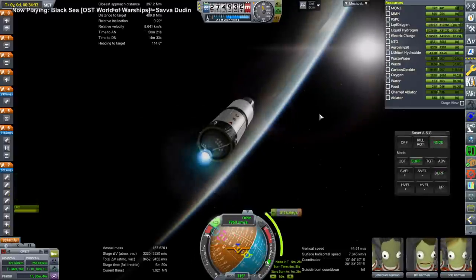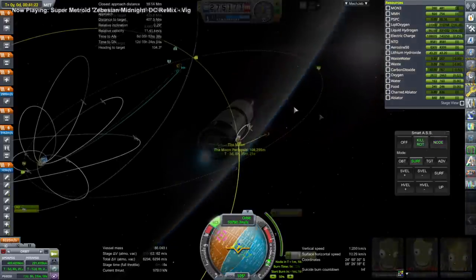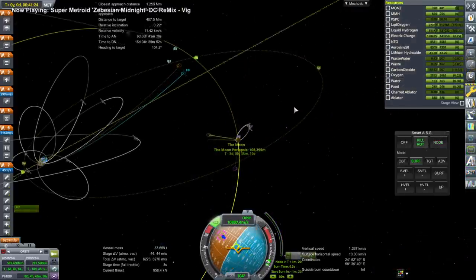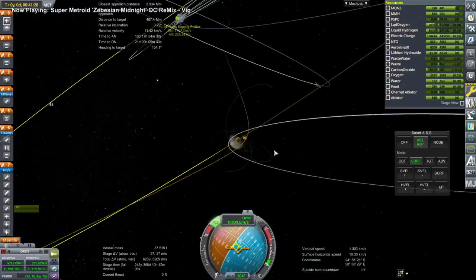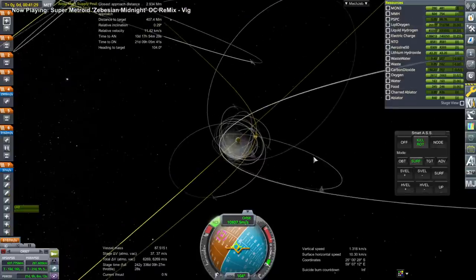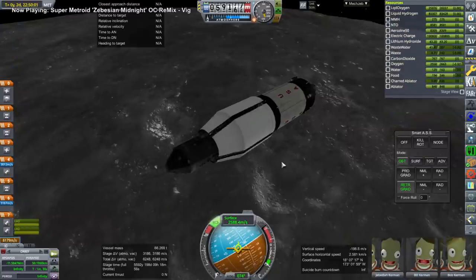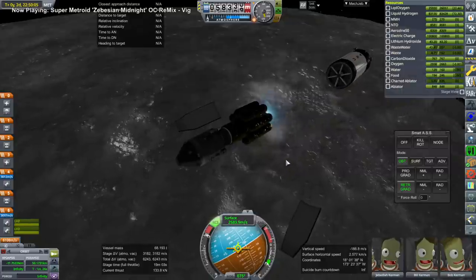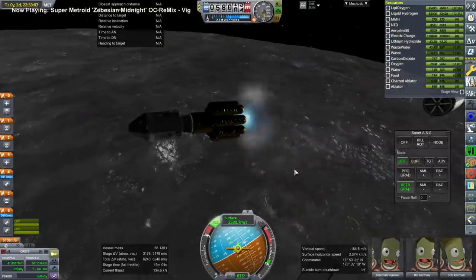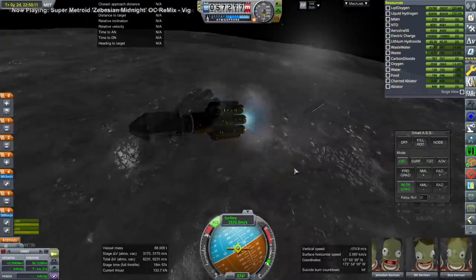I was wondering about that with this new RL10 stage that I just cooked up. Here is the transfer burn, and it has about 100 meters per second bonus — not quite that much when we take into account that we want to do a free-return trajectory sort of deal. I decided to keep the S4B stage just for the RCS to settle the fuel down ahead of the RL10 stage — that's not necessary, it was just convenience. And so here the RL10 stage is capturing us around the moon.